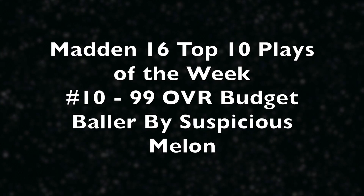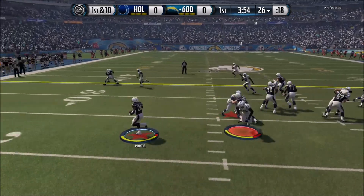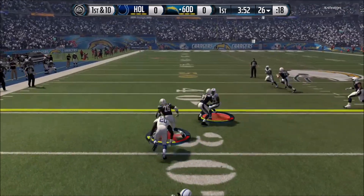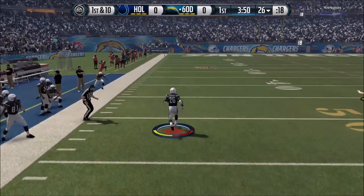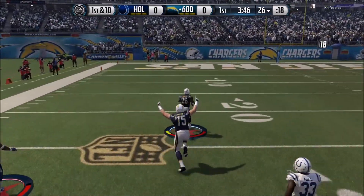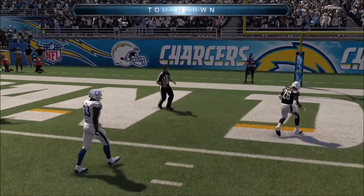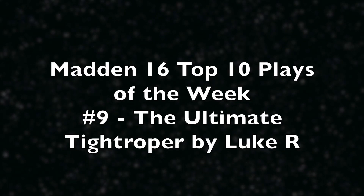What is up everybody and welcome back to another edition of Madden 16 Top 10 Plays of the Week. Today we start off with Clinton Portis juking around the best budget card in my 99 overall, showing us why — juking out defenders until he's able to celebrate in for the touchdown — but we are just getting started.